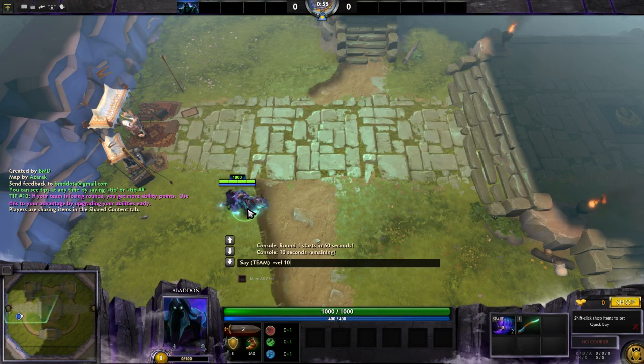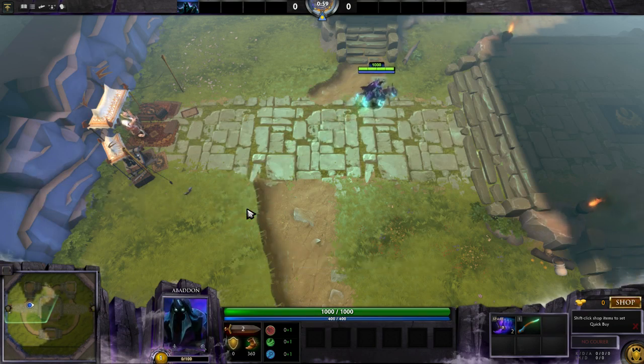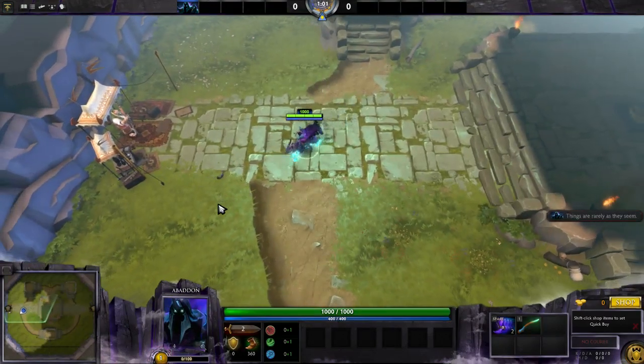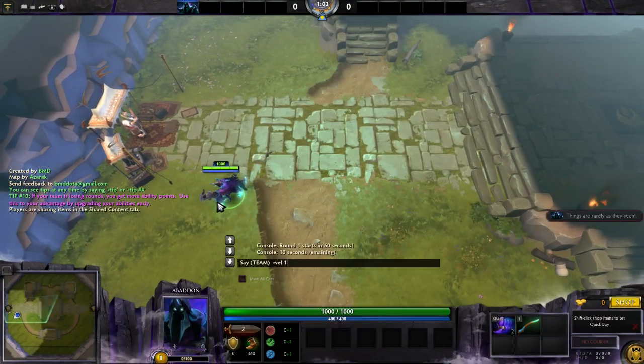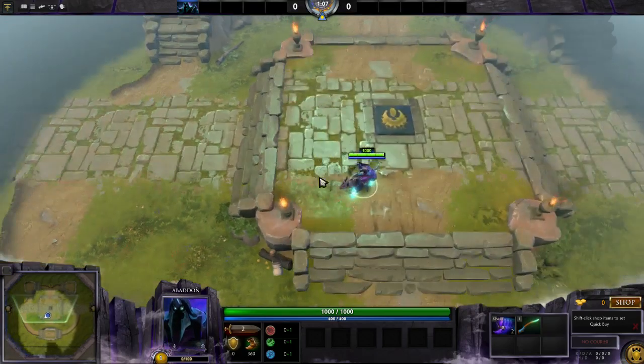I'm going to access those commands via the scripting here. Basically what we just saw would be something like this — this is a thousand velocity force push in that direction. You can get pretty big with it.